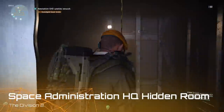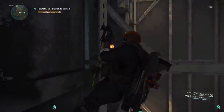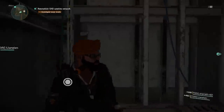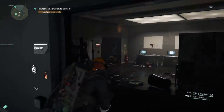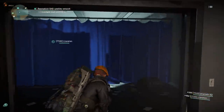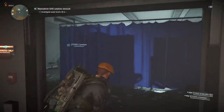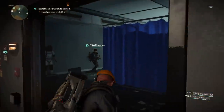Hello agents, in this video I'm going to show you the hidden room inside the Space Administration HQ mission in The Division 2. It's a bit tricky to get into, and if you've been trying it, I've actually got four codes for you. I only had two to begin with — thank you Penny for the other two, and one of them worked. I'll get into that in a bit. For now, this is the room which you can see me struggling to get into.